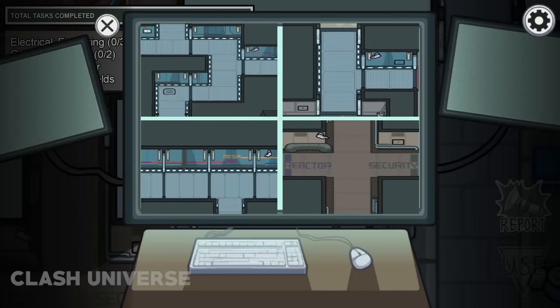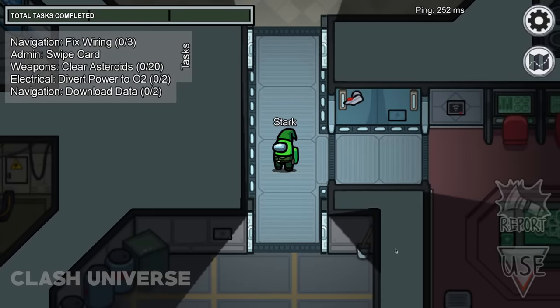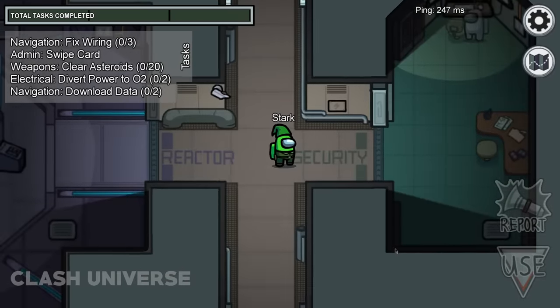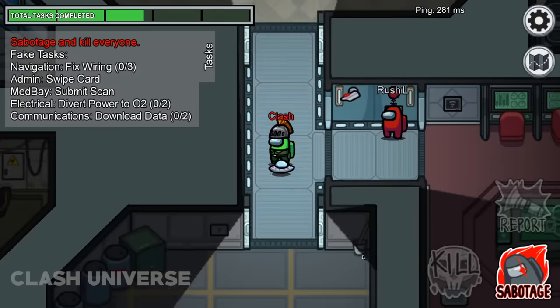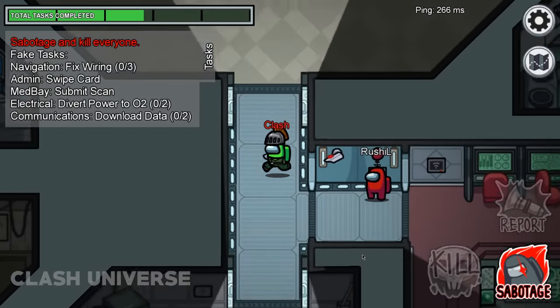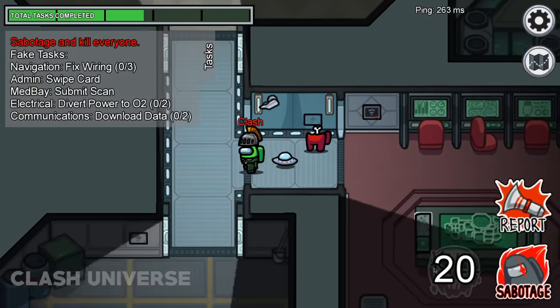Whenever someone uses the screen inside the security room, the cameras start blinking with a red light. You can notice it here. Keep an eye on these cameras, as they suggest that you're being monitored by someone. As soon as the crewmate goes away from the screen, the camera stops blinking. So if you're an imposter who's planning to finish someone, wait until the red light stops blinking. This means you're safe — go and surprise your enemy.